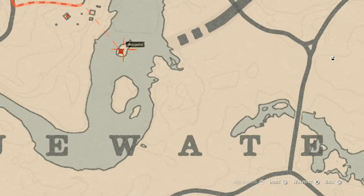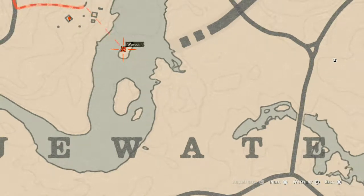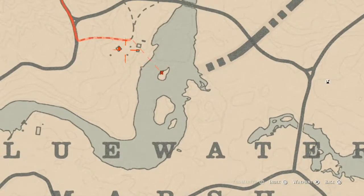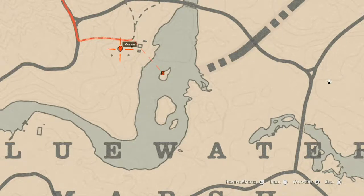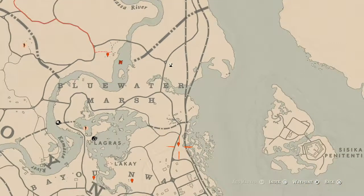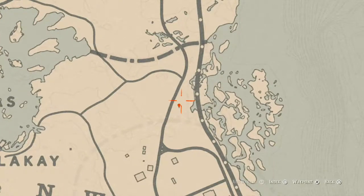At this first marker, there are two things inside this house. In the cabinet underneath the sink there's an antique alcohol bottle — this is the Old Time Gin bottle. And on the dinner table in the middle of the house, there's a Six of Pentacles tarot card.